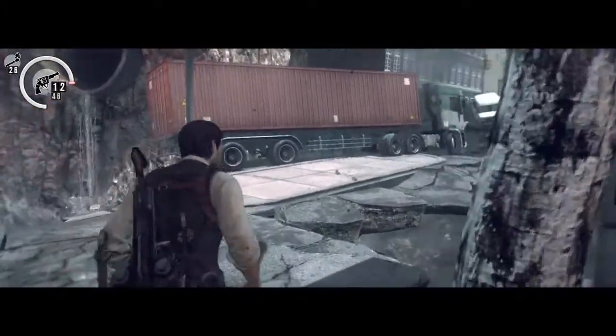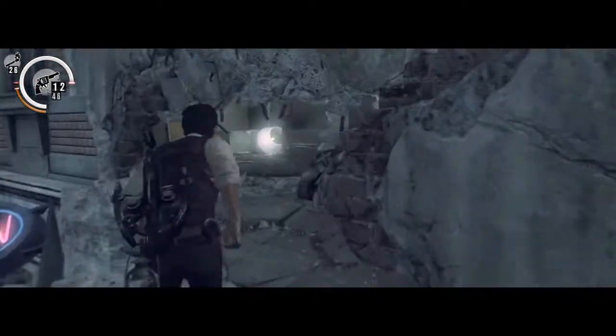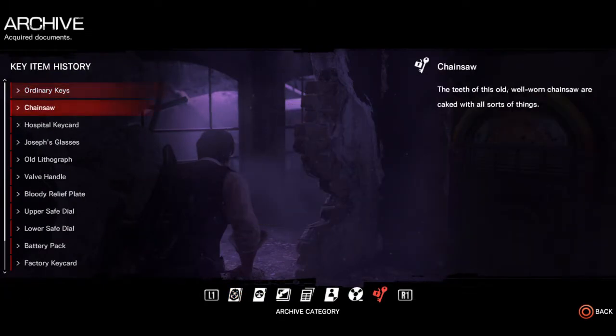I used a sequence break, so what I'm doing right now is going back to the chapter where I skipped it and getting that key item. Now if you used this particular glitch on Kumo mode or any other mode, or any other part in the game where you used a glitch and may have missed a key item, what I would actually suggest is going into your archive page, going into your key item history, and checking it against a list online.